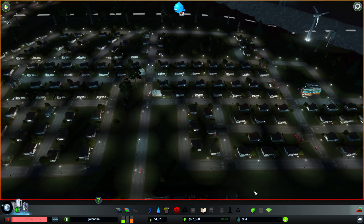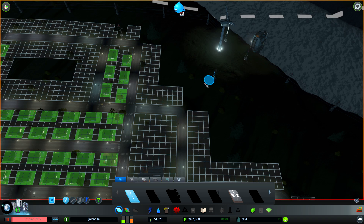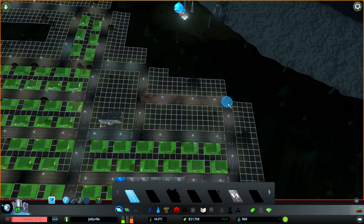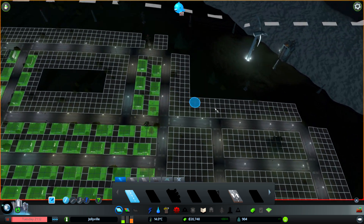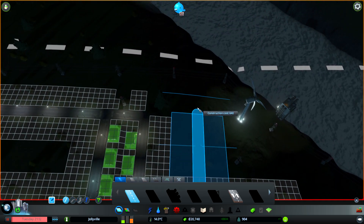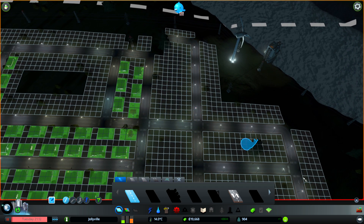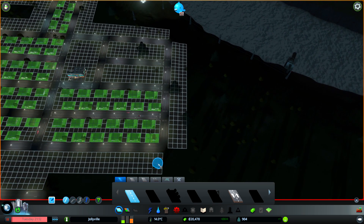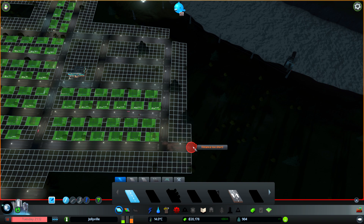Our population's hit a bit of a brick wall, so I'm going to have to do some more housing. We need to get a thousand for the next milestone. I'm going to build the neighborhood there - it'll be nice next to the school. We need more going up; let's build off the edge here and go along with this.